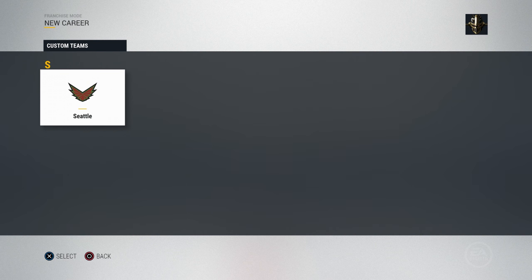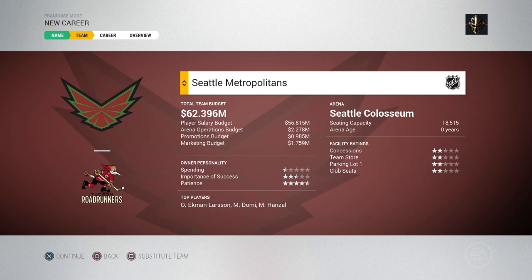That's the only way to do it. For example, I created the Seattle Metropolitans for my GM mode and I substitute them in for the Arizona Coyotes. We get the Seattle Coliseum, the arena, zero years, it shows your seating capacity, all your player budget, your top players, everything.